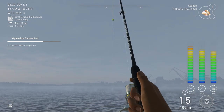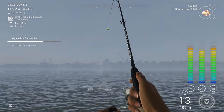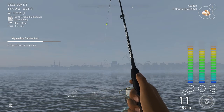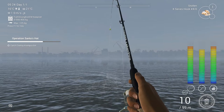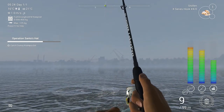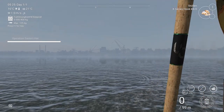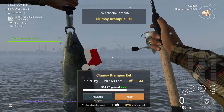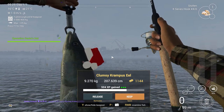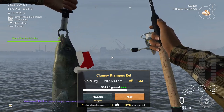I've deliberately avoided searching for videos on this because I wanted to explore it. Yeah, that's very eel-looking. It's got a tiny little Santa's hat on — maybe it's not that big actually. And there it is. Of course it's got a Santa's hat on, because that's what's been stolen. That's 9.2 kilos — which is why it's a struggle on a six kilogram setup — and 207 centimeters long, obviously because it's an eel.